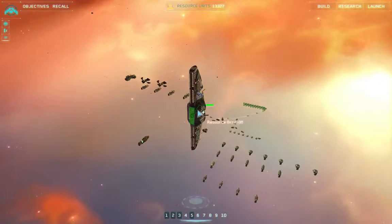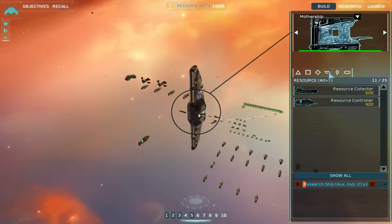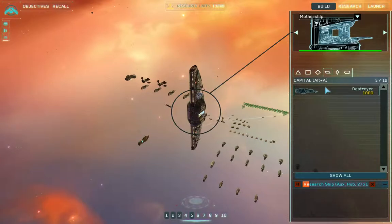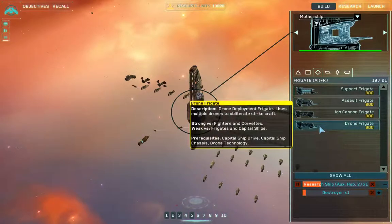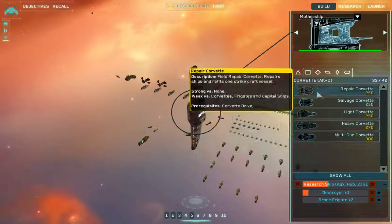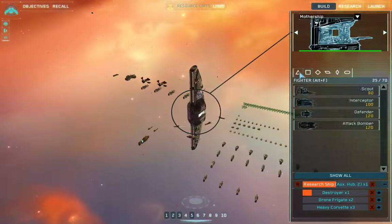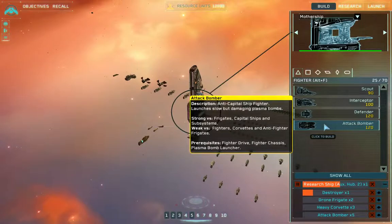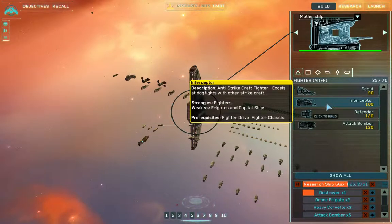Okay. Before I do that, I'm gonna build another research ship. I'll build another destroyer. One of those is pretty useful, I'll build another destroyer. Resource collector awaiting orders. Bombers. Where's the defense? Construction defenders — I'll build a lot more of those.